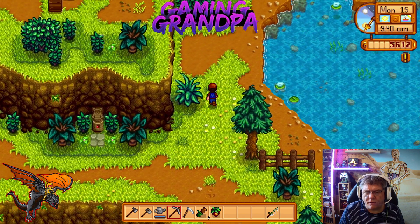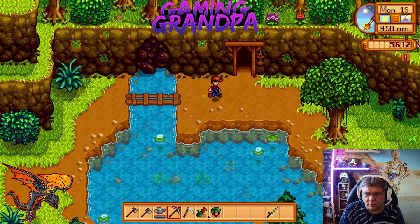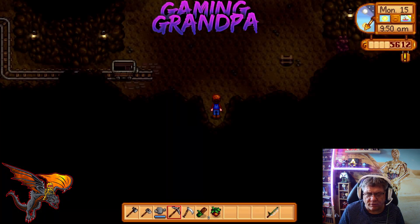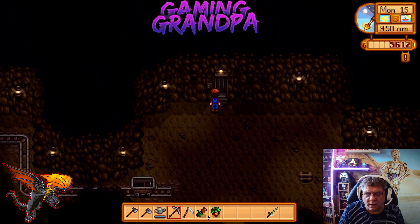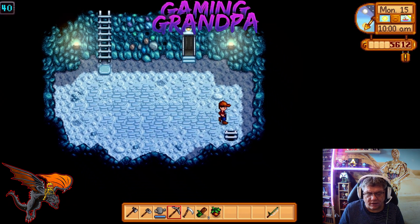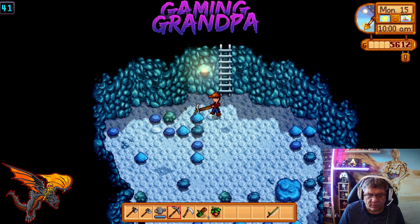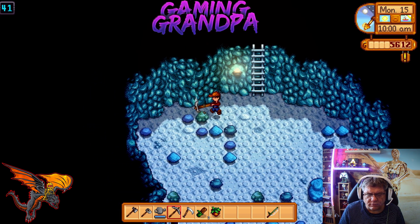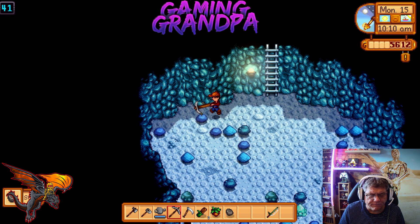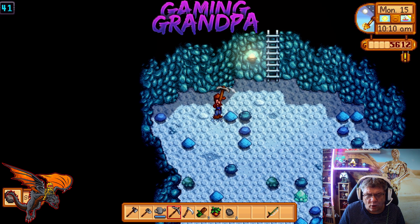We've got a full day to get down in the mines and really do some serious work. I've got lots of food to heal ourselves, so that'll be quite good. Let's go straight down to level 40. This looks quite spooky — it feels like it's getting colder.